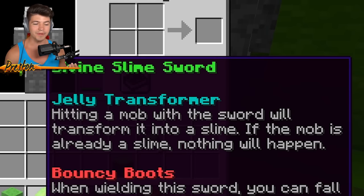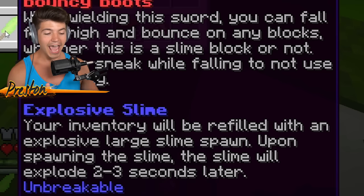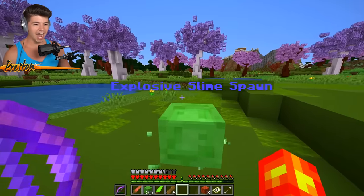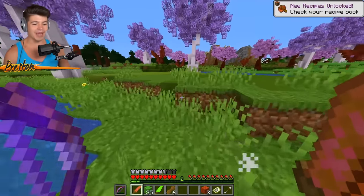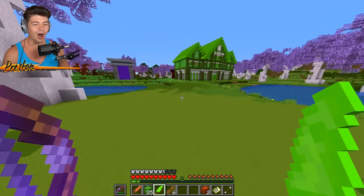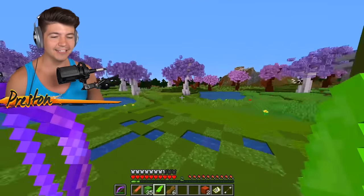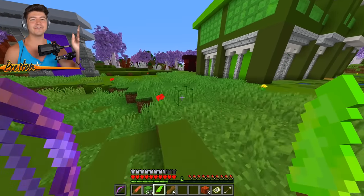Jelly transformer - hitting a mob with a sword will transform it into a slime. Bouncy boots - when wielding this sword, you can fall from high and bounce on any blocks, whether this is a slime block or not. That is so handy. Explosive slime - your inventory will be refilled with an explosive large slime spawn, and upon spawning the slime, the slime will explode two to three seconds later. Testing out the bouncy ability - oh, that is so cool! No more fall damage, ladies and gentlemen. You can keep a bouncy pattern the entire time - this is actually a very useful feature. And if I hit any kind of mob, I can turn them into a slime. Turned into a slime - if you need slime balls, this is a very handy sword to have around.